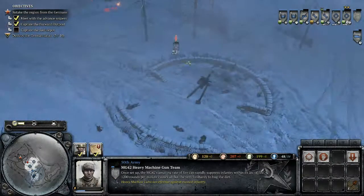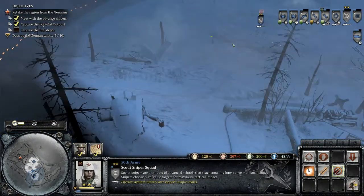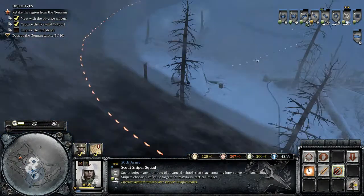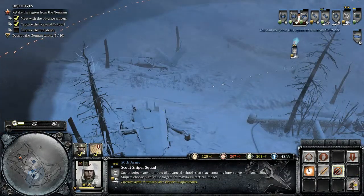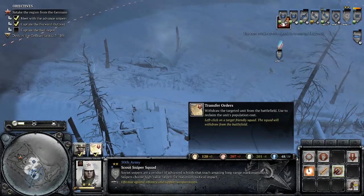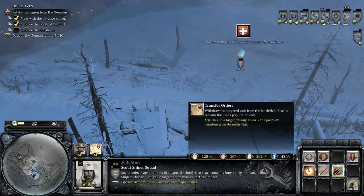Let's get my badly injured scout to move up this direction. You'll move slow, but... 'Withdraw the target unit from the battlefield — used to reclaim the unit's population cost.'